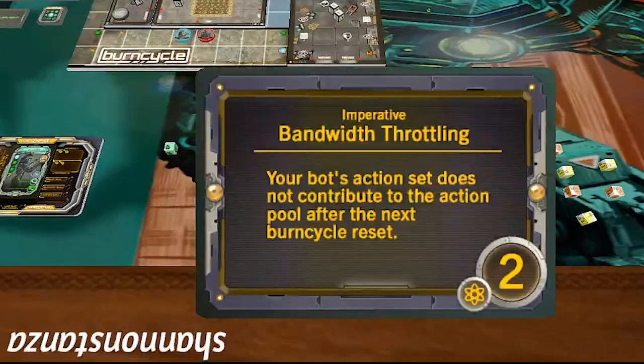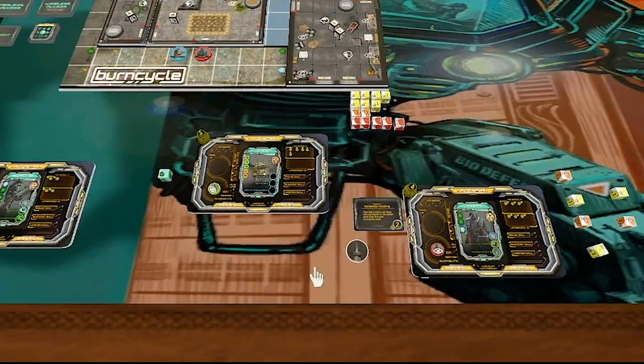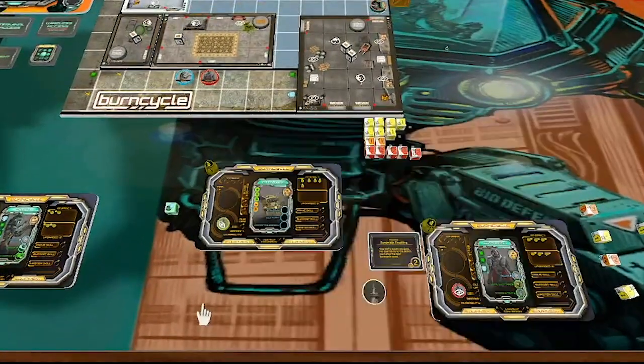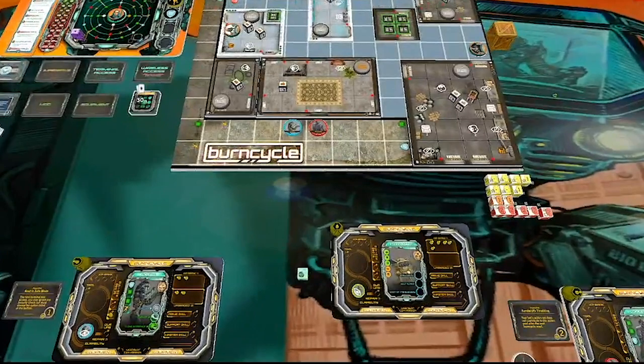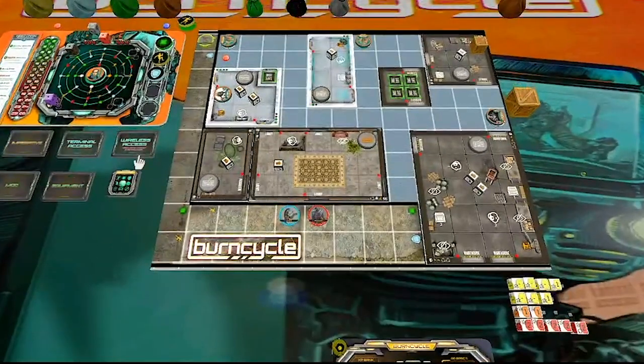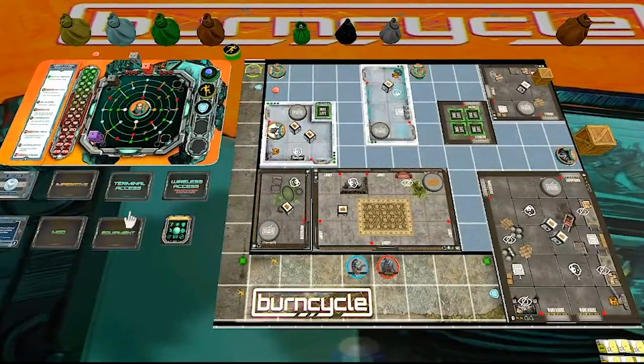Mine is 'Bandwidth Throttling' — your bot's action set does not contribute to the action pool after the next burn cycle reset. So we're not going to add my two tech chips to the bag, but I'll get two power basically automatically.